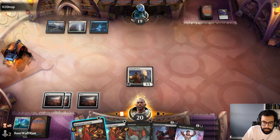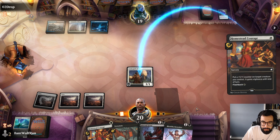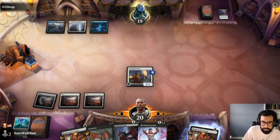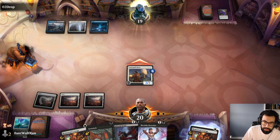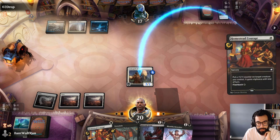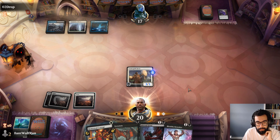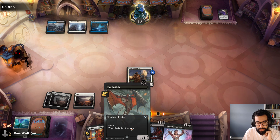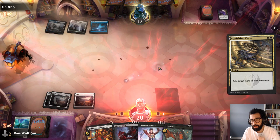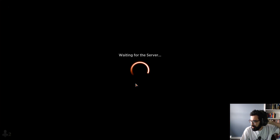This hand — we just didn't draw the lands. Don't want to overcommit here. It's very likely they have a removal spell, but let's try it. We lose that on a point here. Need a Black mana. Let's go to the next one. Against the Esper, we didn't really have that explosive of a draw.